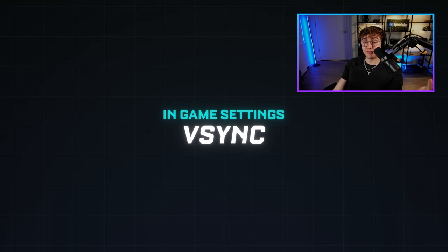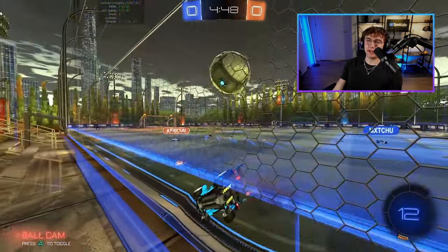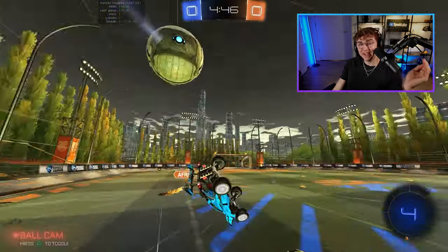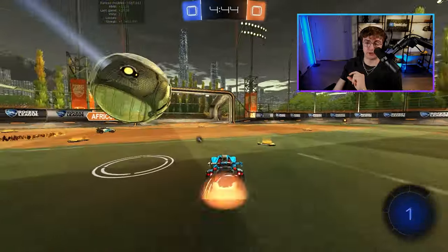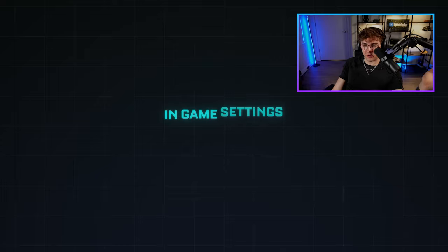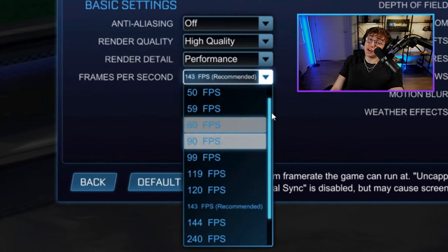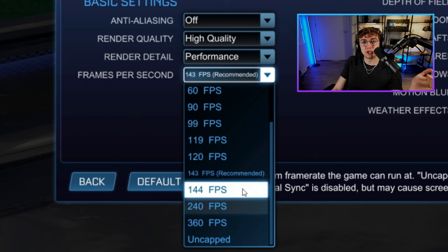Vertical sync or v-sync: if you don't know what this is, disable it. You should disable v-sync because it will reduce your input lag significantly. The only real reason to keep it on is if screen tearing is a major issue for you. Otherwise, it causes input lag, so disable v-sync for most of you. Finally, frame rate limit: set this to match your monitor's refresh rate or slightly above if you can, to ensure smooth gameplay.